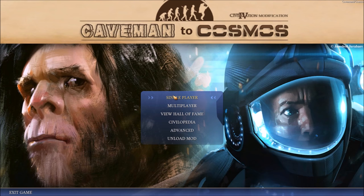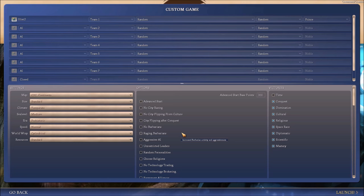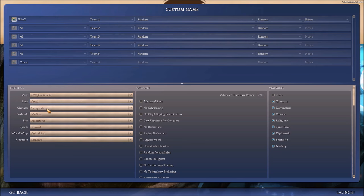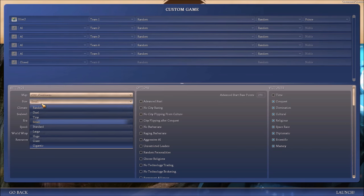Let's begin the game. It's going to be a custom game, obviously — custom games are the best. For size, they added dual, tiny, small, standard, large, huge, giant, and gigantic. Do not do gigantic on an average computer — don't even go beyond standard on your average computer, because they add so much, it slows the game down. I think I'm going to go standard.